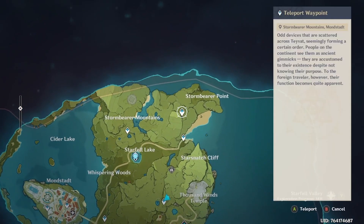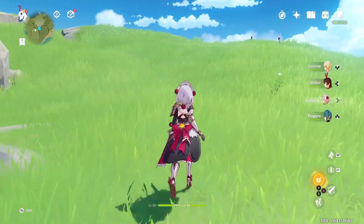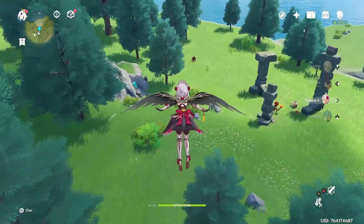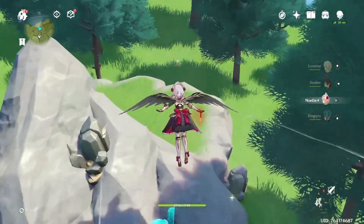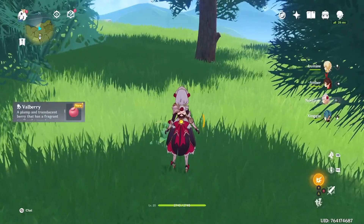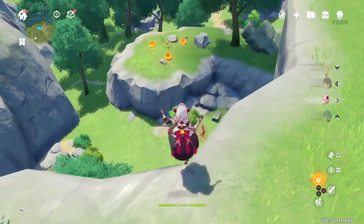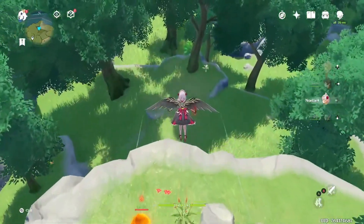Let's start with the Stormbearer Point waypoint. From here, you'll want to head up north. You may as well pick up what you find along the way. You should find your first set of bellberries just over there by the mining points. From there, you'll want to go right.